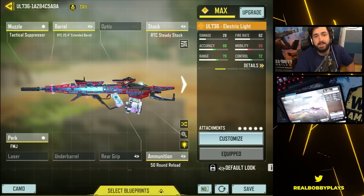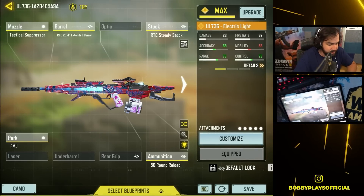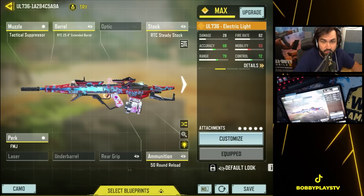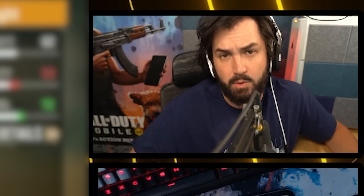This is the build that Kings — who is quickly becoming the number one UL 736 pro player in the game — is using on a consistent basis. There are some similarities, and you are going to play some situations differently at the competitive level than you do in ranked, but you really can't go wrong with either of these builds. So without any more talking, we'll hop into the action.